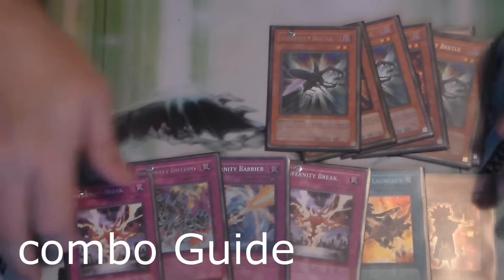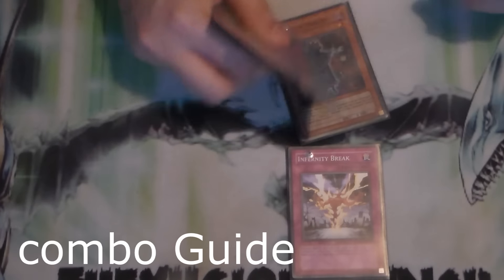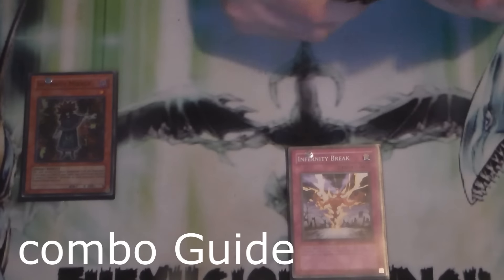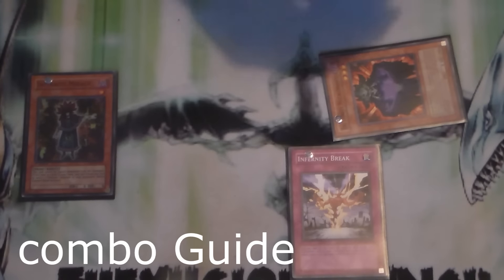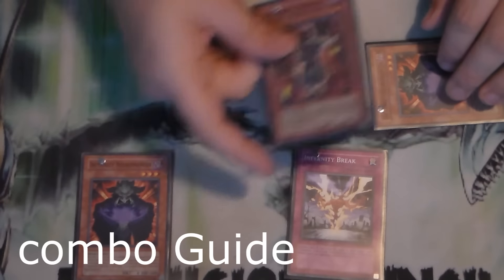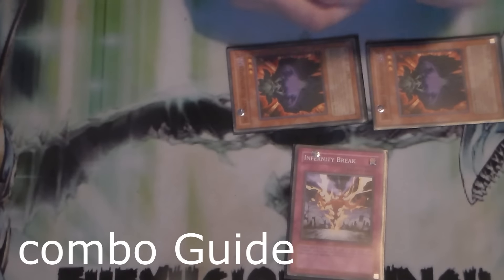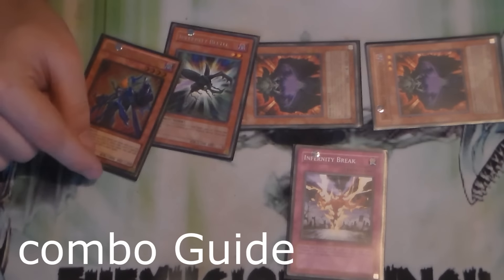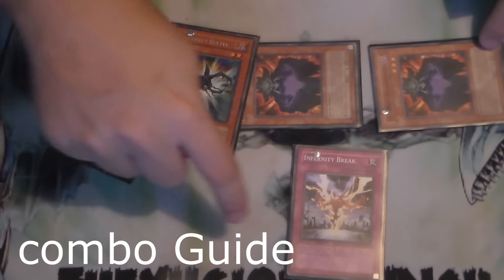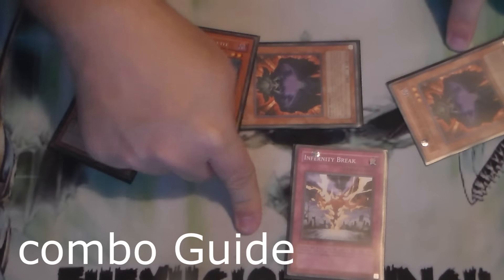Now the one really kinky thing you can do: use Infernity Break and banish out Mirage. When you banish out Mirage, you could use two of these guys to go with Leviere, detach the Leviere, get the Mirage back, tribute the Mirage, get the Necromancer back, and anything else in your graveyard that's Infernity named. That gives you an additional search and attrition play with Leviere on board. And you get Launcher, so you can go Void Ogre Dragon if you have that set up, which is easy enough.